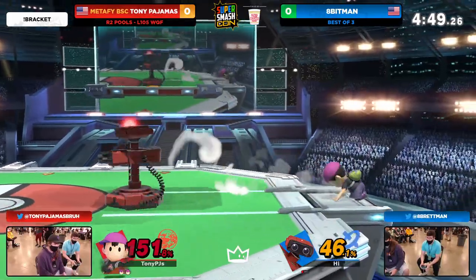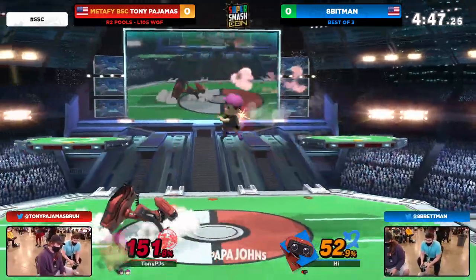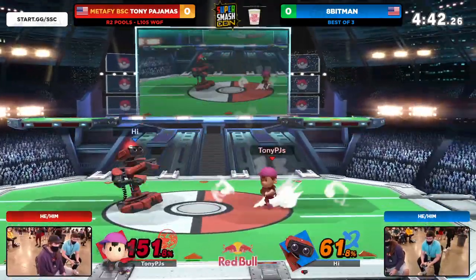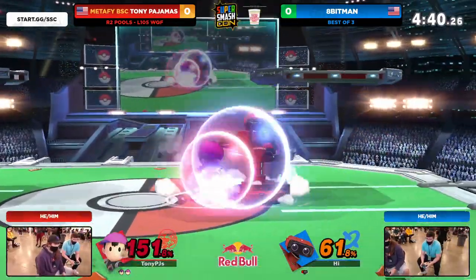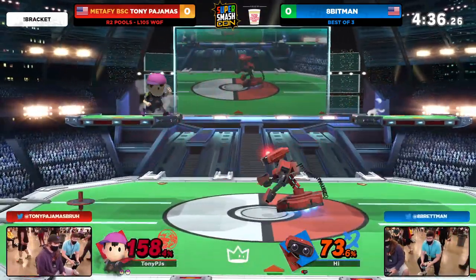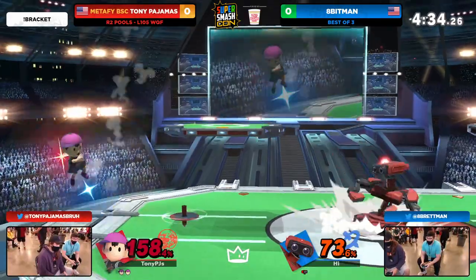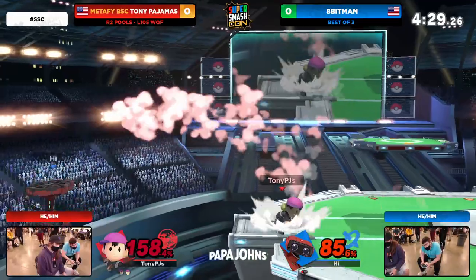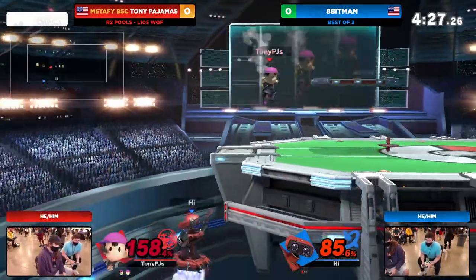The first interaction sets up the second, and it ends up with Pajamas having a solid lead right here. Not going to get the clip with that down — it's going to be back air. It's so difficult to keep this damage lead when you're playing up against Ness. What is it that 8-Bitman needs to do to replicate what he did in that first stock? He's not that far off from finding a knockout here — what does he need to do to get that damage back to even quickly?